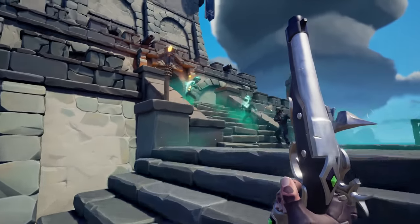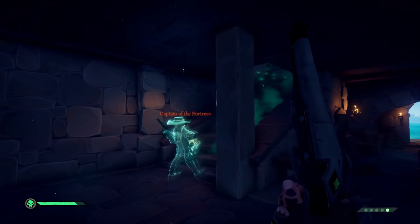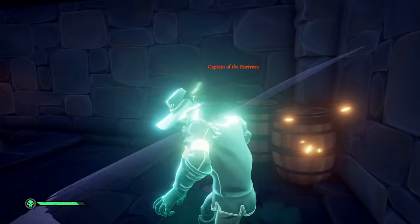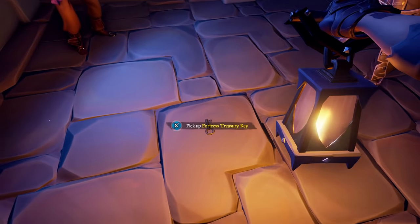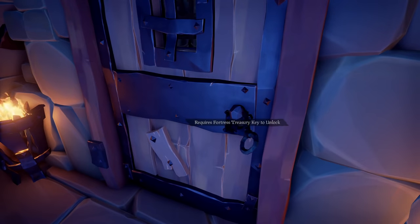Completing these sea forts is pretty straightforward. Basically you're going to face off against waves of phantoms as you and your crew enter and explore. The final wave of the sea fort will have a phantom captain that once defeated will drop a treasury key, getting you access to the fort treasury and allowing you and your crew to retrieve the spoils of your hard work.